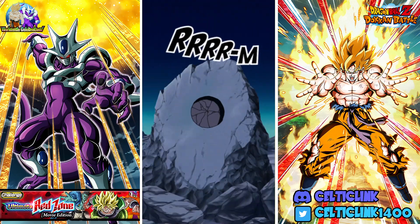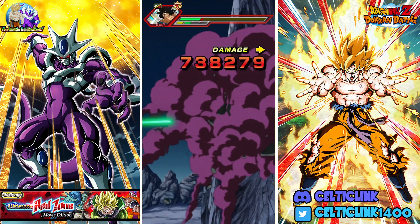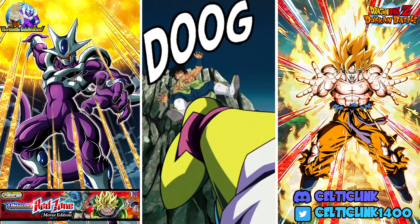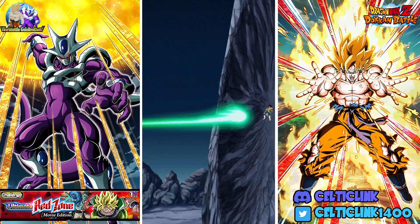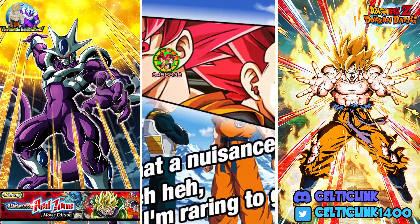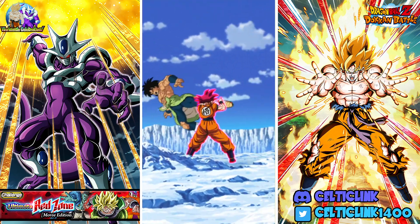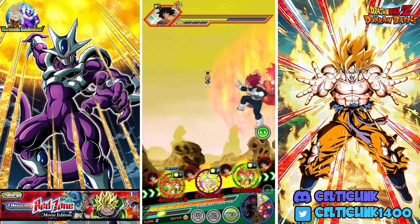Broly's going to pick up at least one Super here. Can we get another, or are we going to get a bunch of additionals? There's one additional, there's two additionals. We get the extra Super — so that's two defensive stacks for Broly. That's definitely a help for us. More defensive stacks we get on this guy earlier on, the better. The LR gods are going to get one Super Attack. That's good enough — one defensive stack. That's better than nothing.